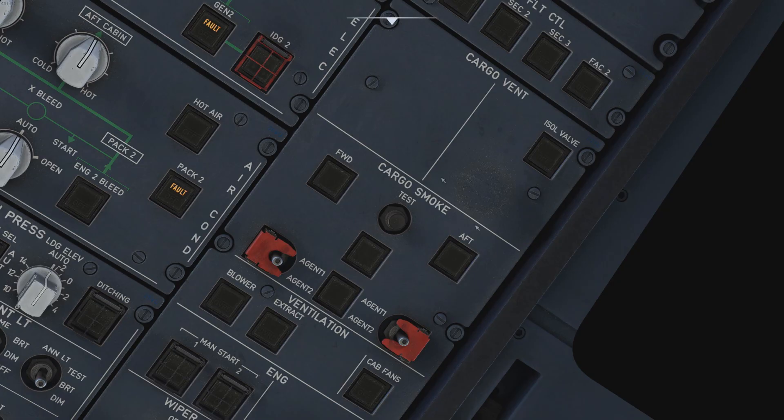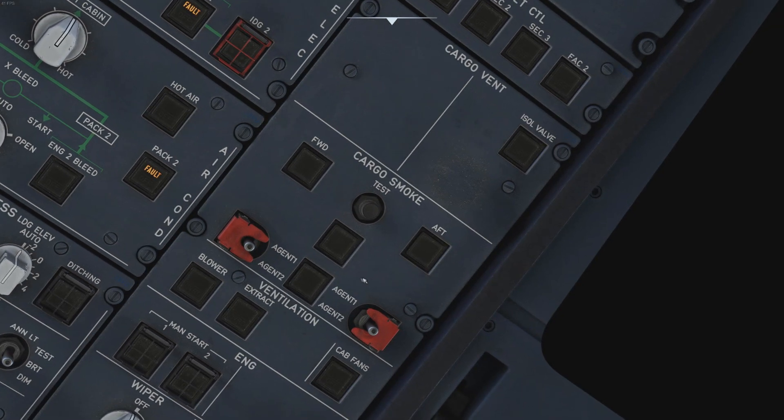If we run a test, you can see what comes on. When a cargo fire or smoke is detected, you obviously get an ECAM message, but in addition you also get lights indicating which cargo compartment has smoke detected. Down on the panel we have the bottle switches — you open the agent and fire the bottle into the corresponding cargo compartment. Be aware that these are two switches for just one bottle: once it's gone, it's gone.